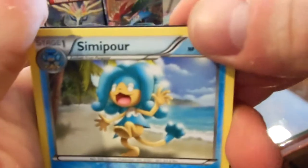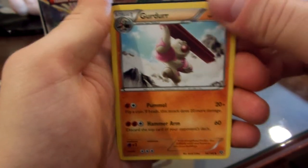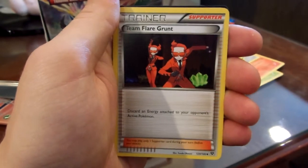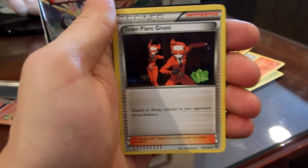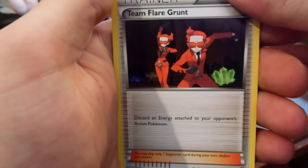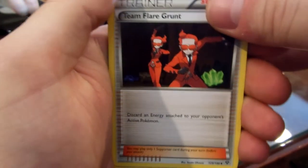Sliggoo — I like these Pokemon, it looks like it's got dreadlocks. Klink. Team Flare Grunt — this is a good card. I opened 10 cards, 2 packs of 5 on the Pokemon TCG Online, and I got this. It's a really good trainer: discard an energy attached to your opponent's active Pokemon. So that'll take the place of hammers, pretty much.